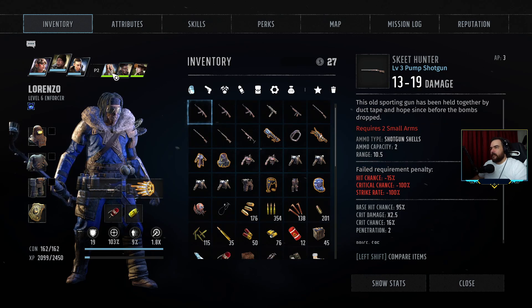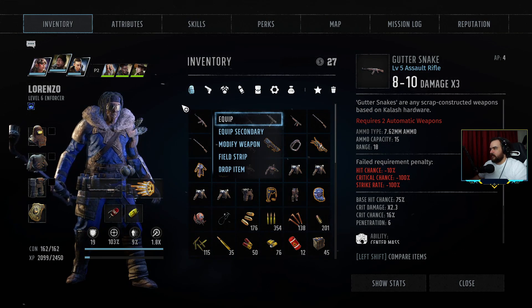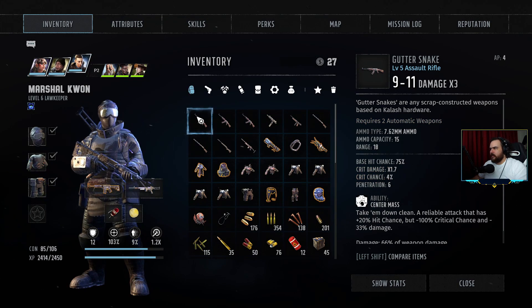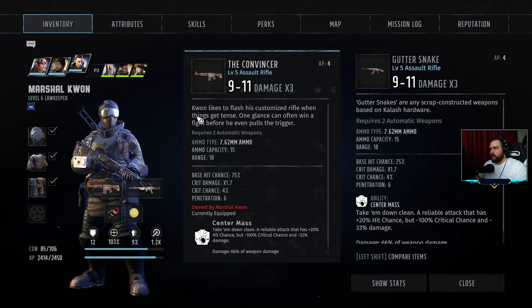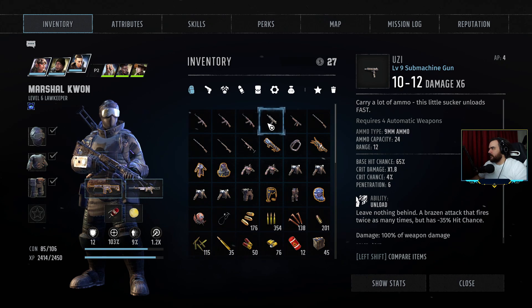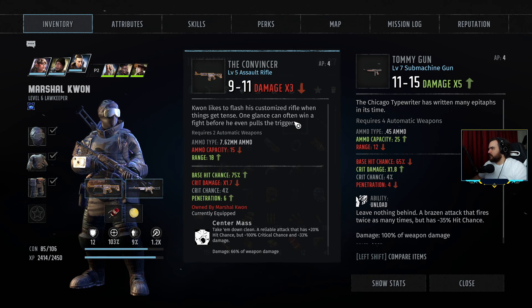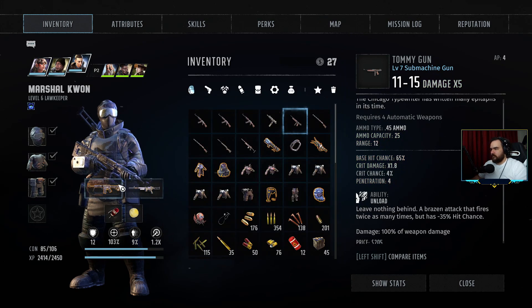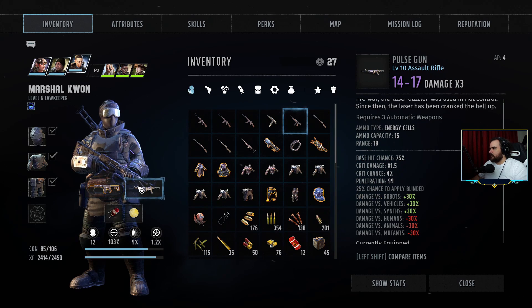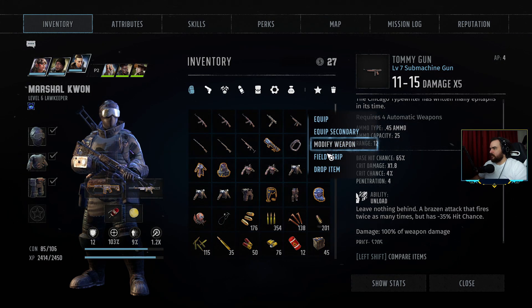Small arms — I'll take this. Small arms six, bartering four, weapon modding four, and I said I'm gonna take lockpicking five. So I can take lockpicking five but we won't have any weapon modding at all — I think we're fine.